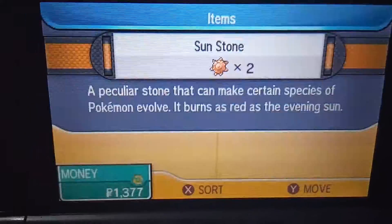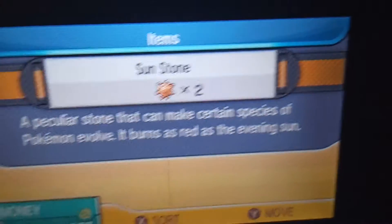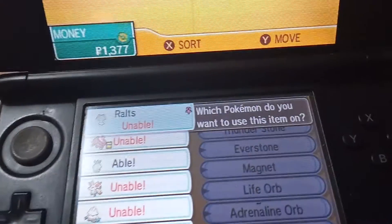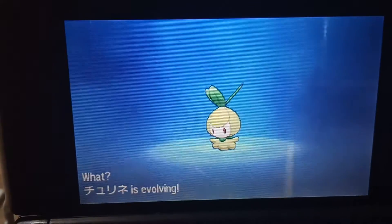In this video I'm going to show you how you can very quickly make your Petilil evolve. You need to have a Sun Stone. Select your Petilil, go over to your Sun Stone — I currently have two — go to Use, go down to your Petilil, and equip the item. As you will see, Petilil will now evolve.